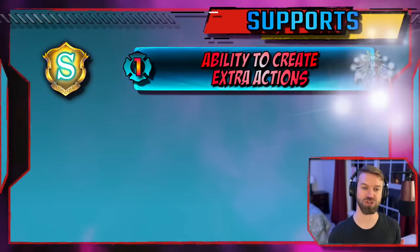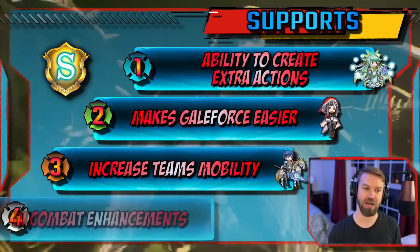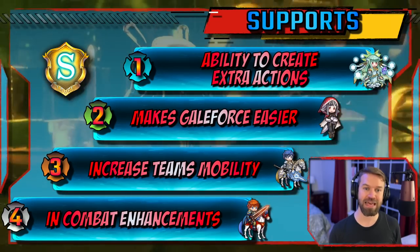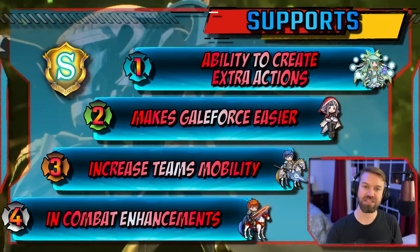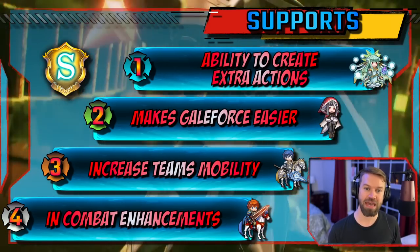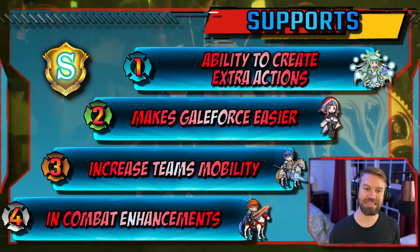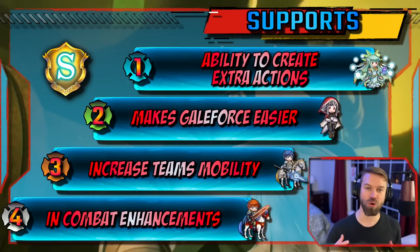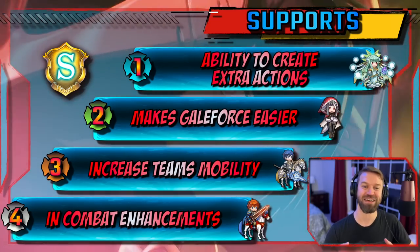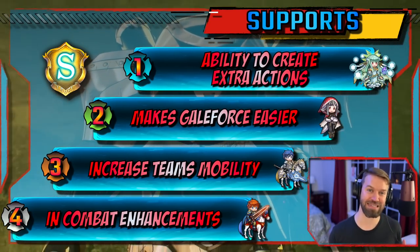Support units are so much more subjective — you're using them to cover weaknesses in the teams that you have. The first priority is the ability to create actions: dancers, secondary initiators that have easy access to Galeforce, and hopefully while they're doing this they also perform a supportive role. Priority two is any unit that helps you proc Galeforce easier — special acceleration, cooldown decrease. Extra points if you're not limited by movement type, so your Valorias and Raphaels who can give cooldown to Flyers and Cavs as well.